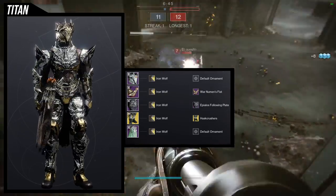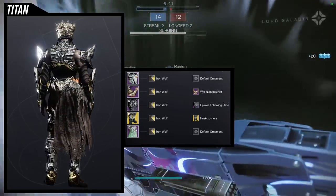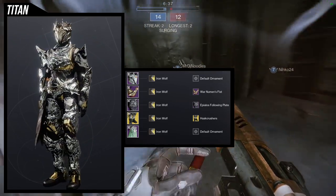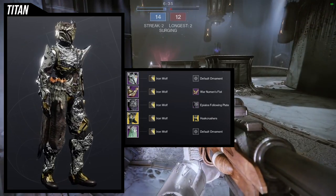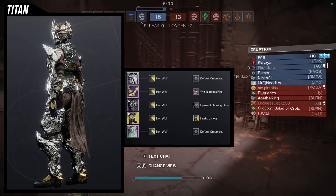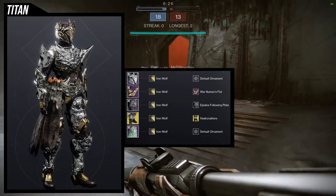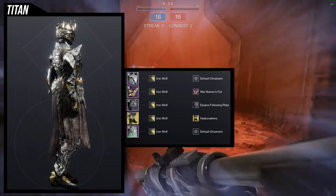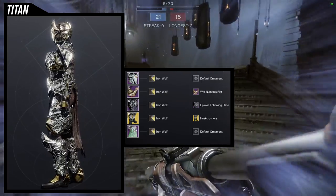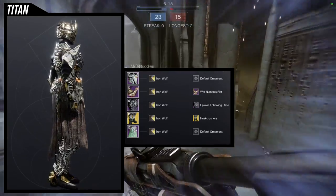For the helmet we're using the Taken King set. For the arms, War Newman's Fist — amazing with this set, especially when you combine it with the Pylos Following plate; looks fucking cool. The problem with the Husk Crushers though is the fact that you get all this cool bone for the Dune Marchers — all this cool bone from the thigh to the calves — and then when you get to the feet it's just regular boots, and that's just a crime.